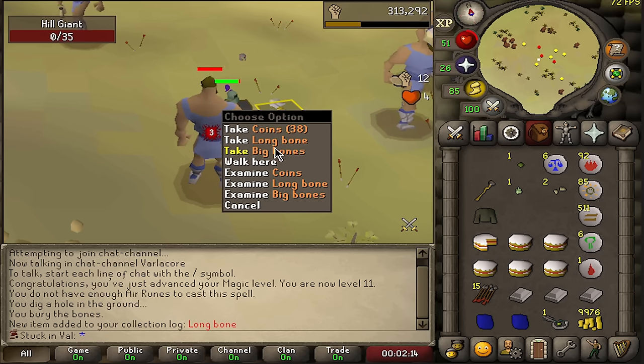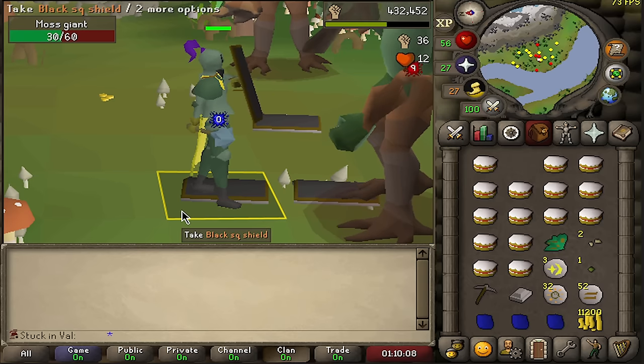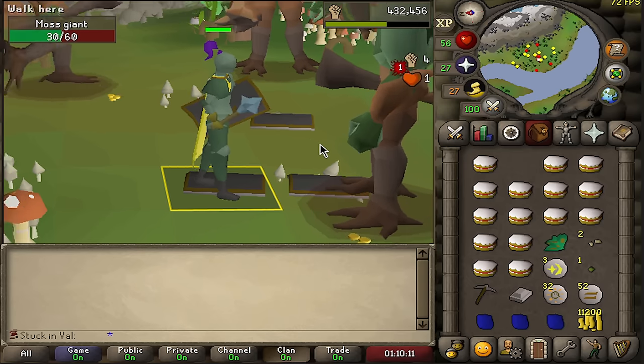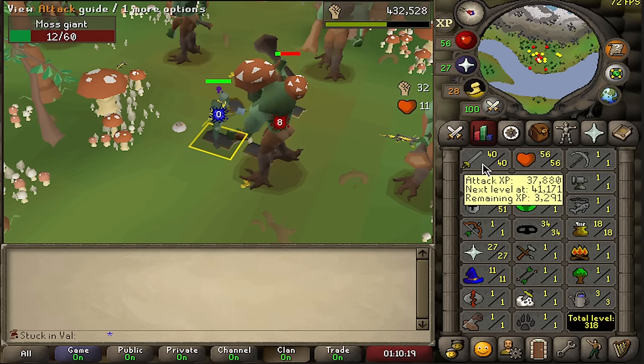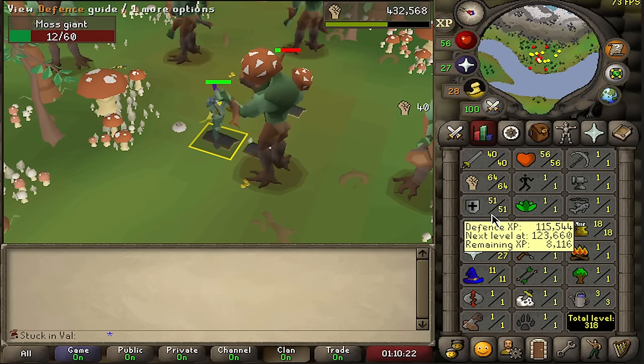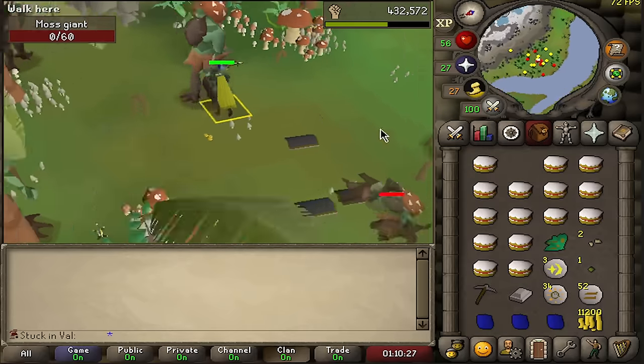Here is our very first longbone. I also used up all of my runes again and we're up to 11 magic — that is oddly peculiar. Three black square shields on the floor. The stats are starting to look absolutely phenomenal: 40 attack, 64 strength, and 51 defense, and we have no plan on stopping anytime soon.